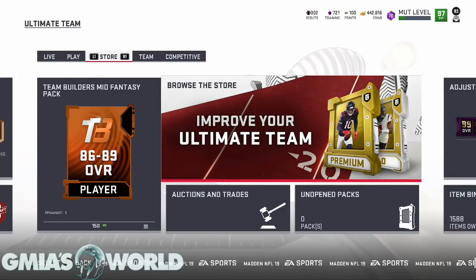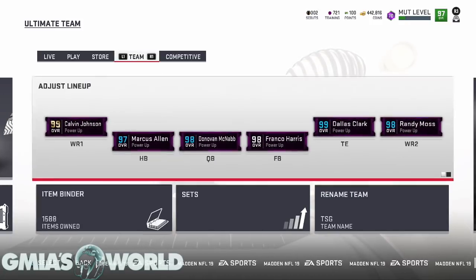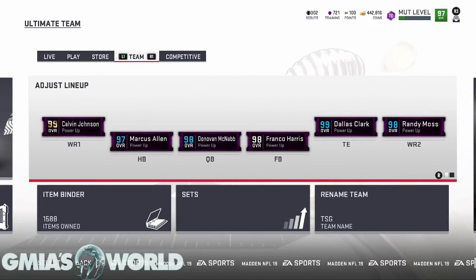You can finally get your Muttmaster Ryan Shazier up to level 99 — the 99 overall. But there's a lot that has to go into it, and it's kind of weird the way they did it. I'm going to go through everything you need to know about getting your Muttmaster Ryan Shazier up to 99 overall, and also some things you may be able to get for free later on by using certain things you got initially when you completed the original Muttmaster Ryan Shazier.